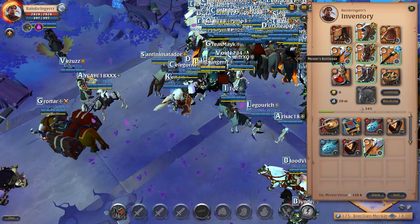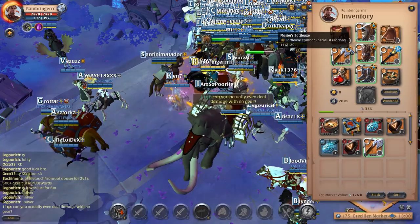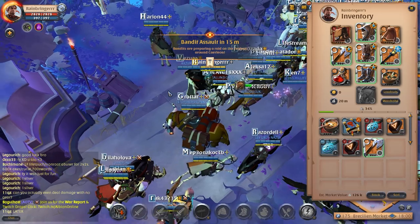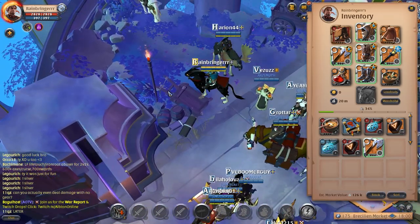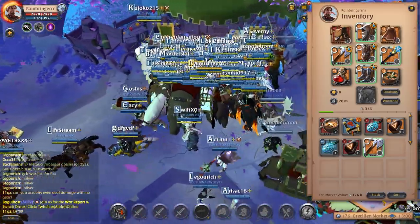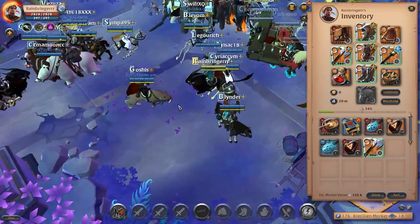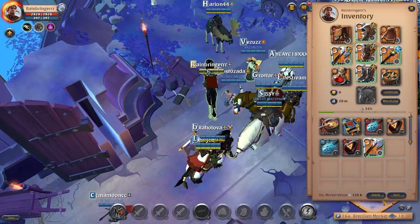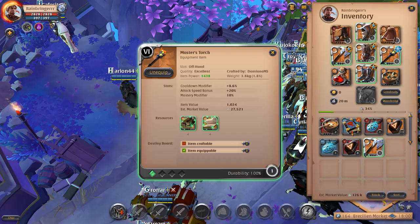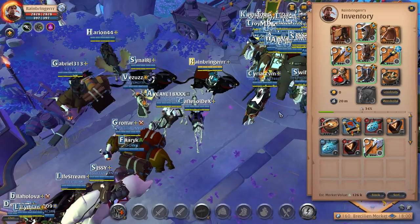If you really just want to PvP, get 100 spec on your main weapons, use a 5.1 setup, and start ratting in the mist. But the smartest thing is to grind Avalonian Roads or open world black zone mobs and get spec to 120 before start PvPing — then the fights are going to be really easy. For offhand you can get 120 spec really easy because the cost to spec it up is very cheap.